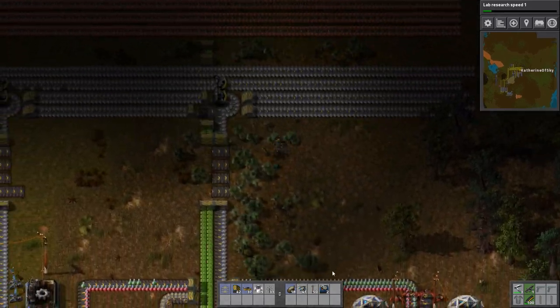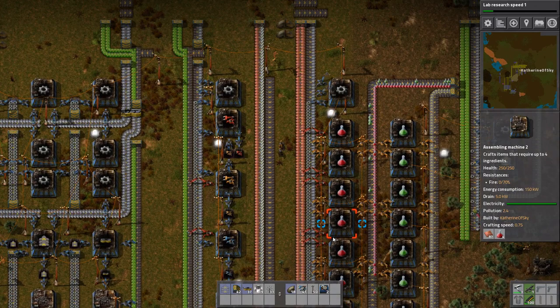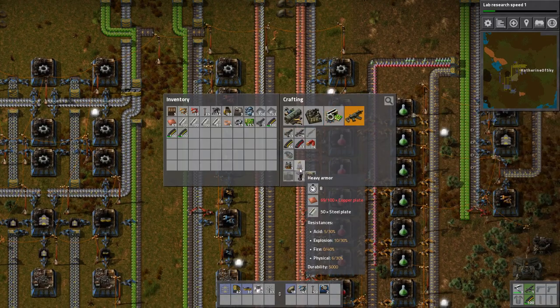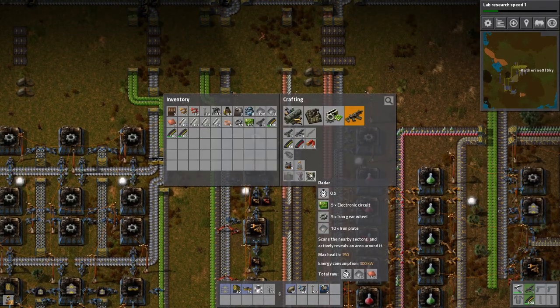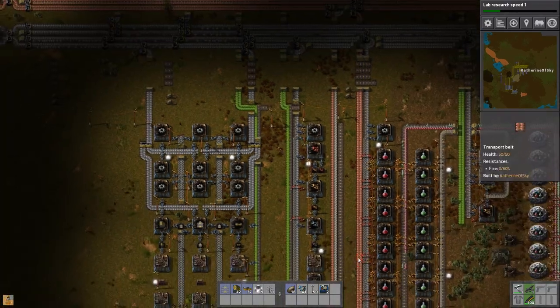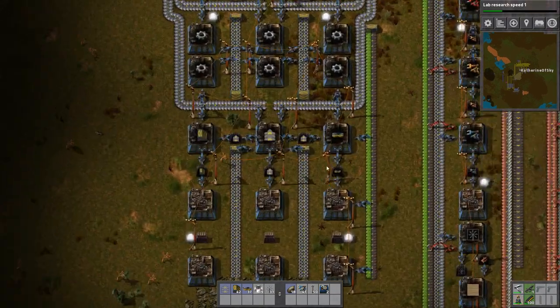Yay, I have my second hotbar - that's awesome. We got heavy armor, just need copper and steel. Heavy armor, nice. Grenades need iron plate and coal, so I'm going to set up a temporary structure for making those things.